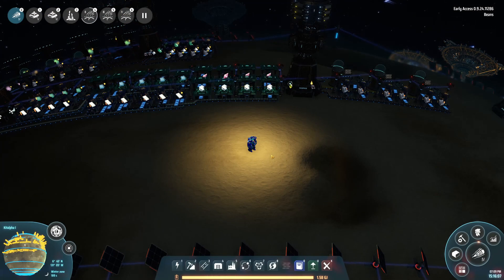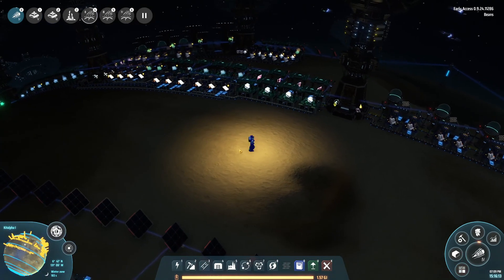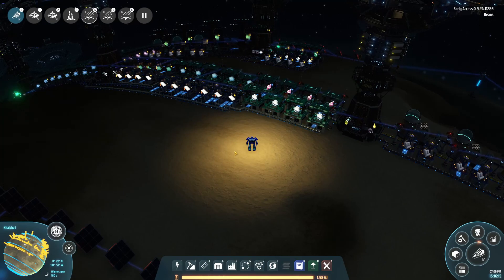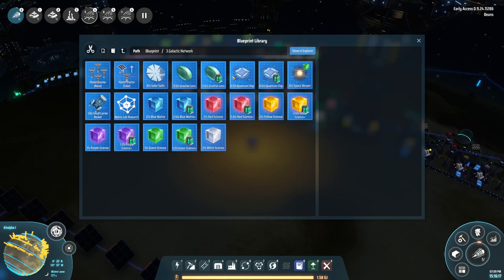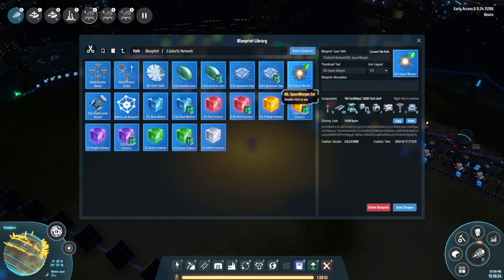Before we continue, let me show you my strategy for Warper Production. I have three blueprints that I use to create Warpers, both for myself and for all of my facilities. The first blueprint makes Graviton Lenses. The second blueprint makes Quantum Chips. The third puts them both together, creates gravity matrices, then converts those into Warpers.